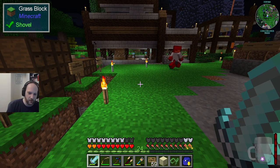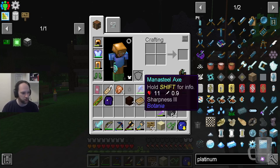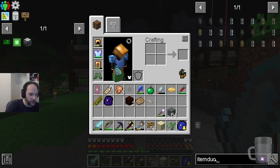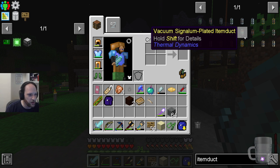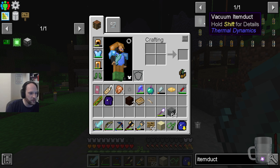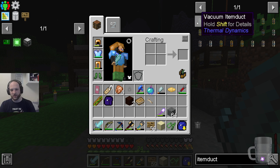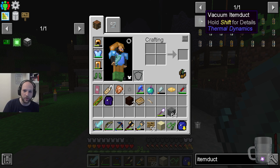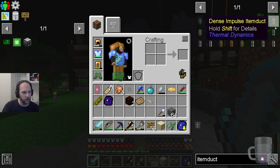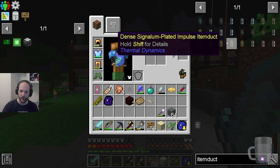Maybe we could make the return pipe transparent so that we can differentiate them. I wish you could label them — can you dye them? There are different ones: vacuum and dense just change the apparent length of the tube, so vacuum ones things will prioritize and dense ones things will avoid, if possible. So that's the plan. Let's put it into practice and see where we are. See you in a minute.